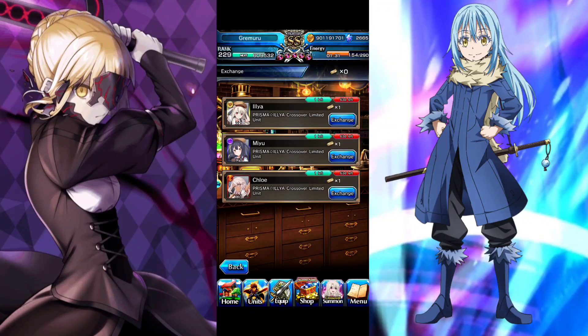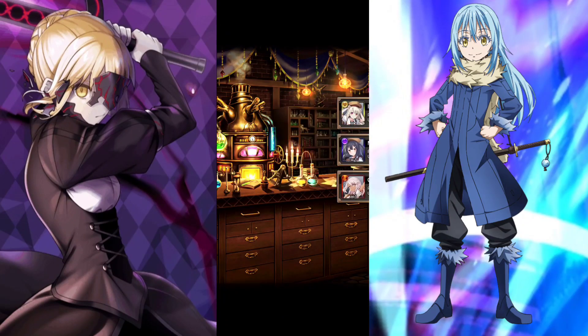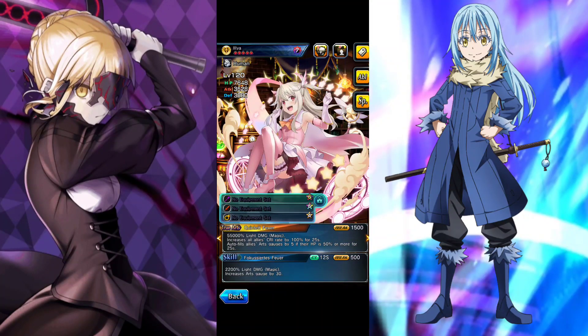For my number two pick, it's honestly a tie between Ilya and Miju — it all depends on your account. I'll talk about Ilya first. You should pick Ilya if you started with the Kill la Kill event and got Hoka, because if you don't have another art gen with Hoka, Ilya is a great one. She's a Type F art gen slash damage dealer — with her super art she does a lot of damage, and with her true art she fills allies' gauges by 5 when they're at 50% or more.